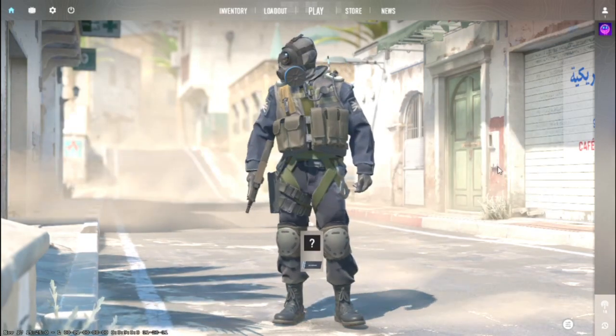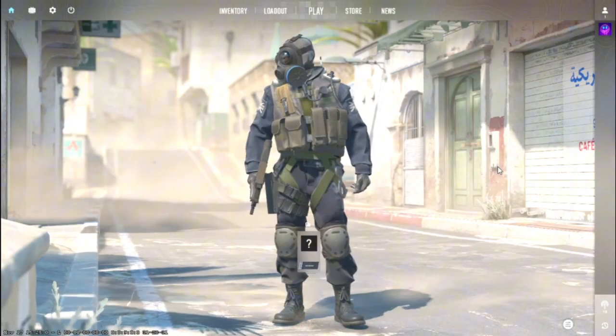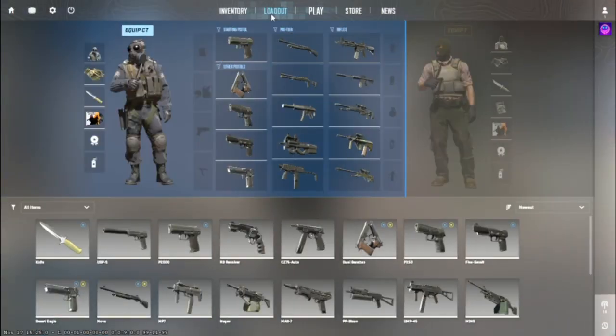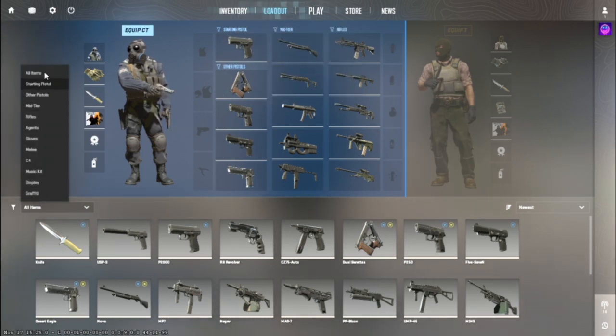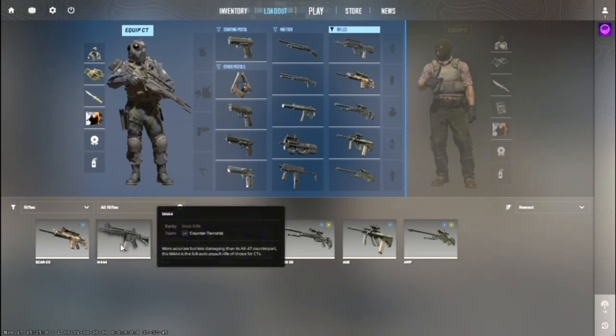To start, let's hop into the game. In the main tab of the game, click on Loadout to open it. On the side, click All Items and choose Rifles in the categories. Now navigate to the M4A4.